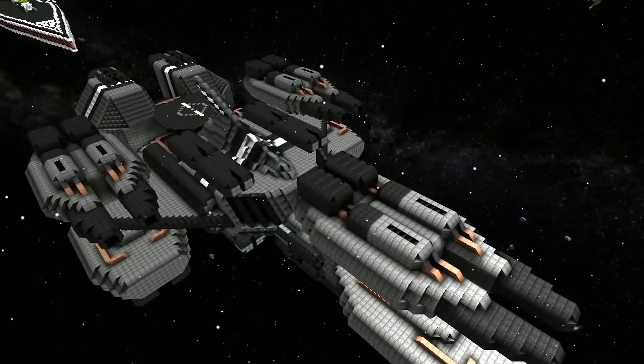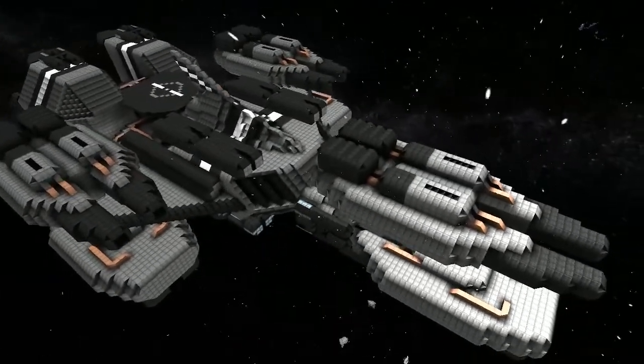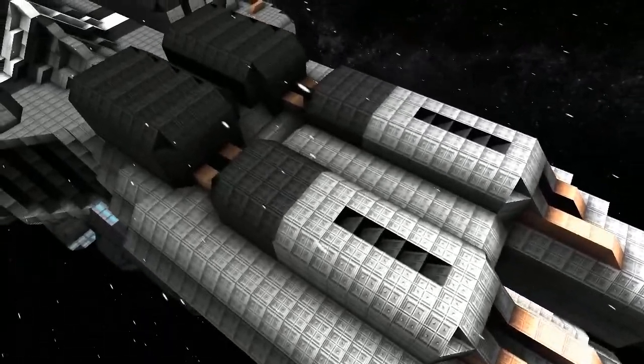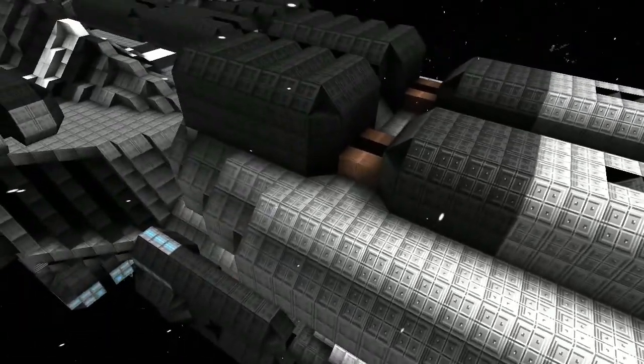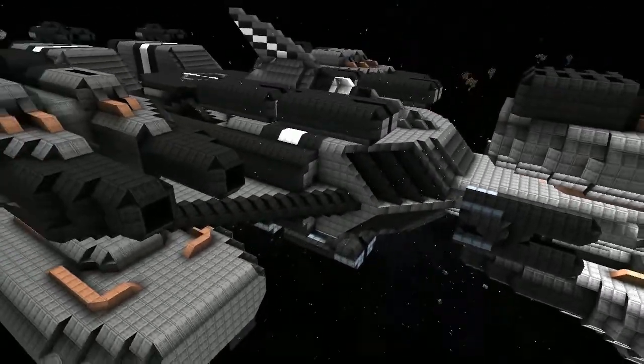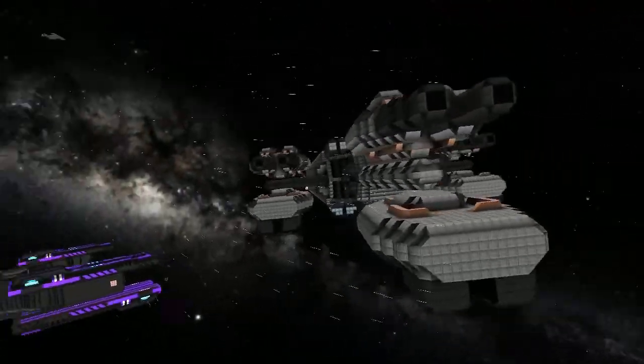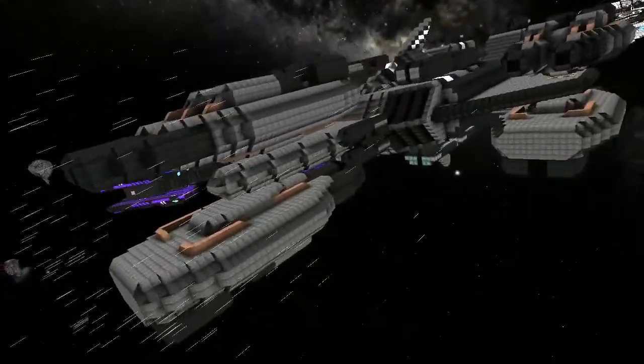I'm loving the detail on this — it's not often you see this attention to detail on a turret. Has it got an interior you'd like to show? Not much of one — it's basically an access hall leading to the core areas, and some flex storage. We've seen core areas, so you know what that looks like.